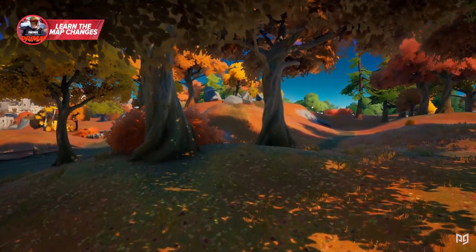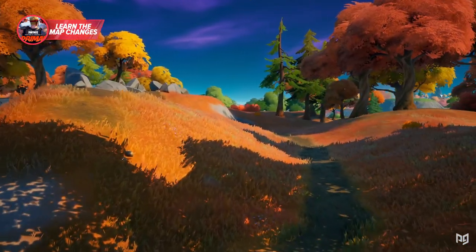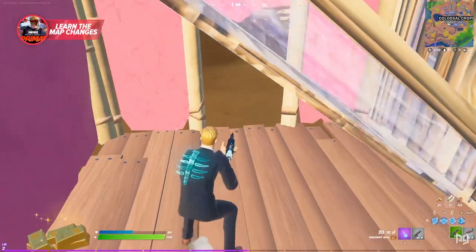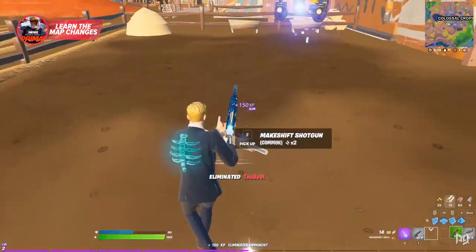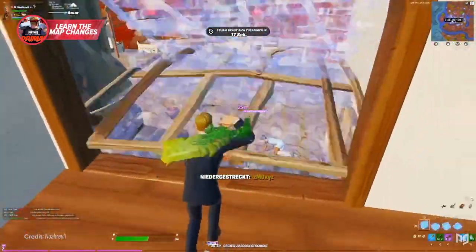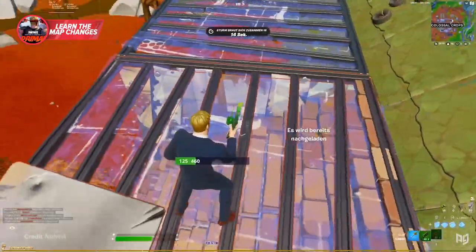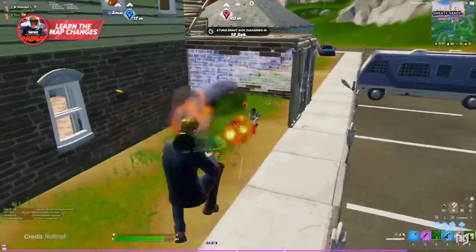It seems like a pretty obvious concept, right? Familiarity with the new map and terrain changes are extremely important with the current state of competitive Fortnite. Right now, being able to score a good and uncontested landing spot has proven to be essential to success in tournaments, and the same can be said for Arena. By taking the time early on in a season to master the brand new landing spots, you'll increase the number of drop spots you're comfortable with, and that'll give you a competitive advantage.